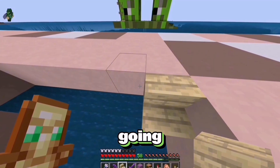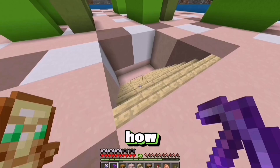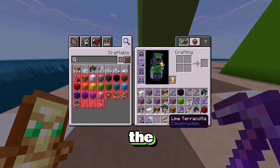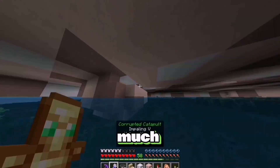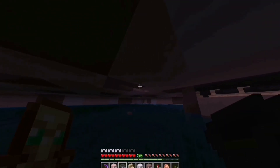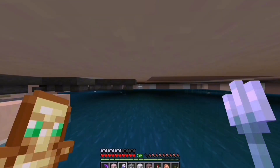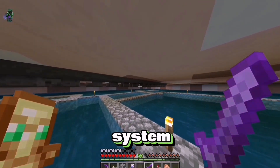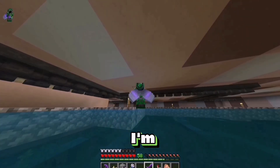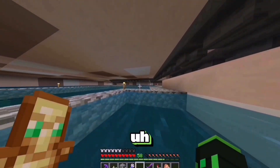So there'll be birch stairs going down right here - I use birch stairs because they're very much the most similar to the sand block. At the back right here is where the chests will go. And now I'm just going to break out the floor where the hoppers will be on each side of every stalk. Now I'll have another line of hoppers on top of these hoppers connecting to the chests. I'm just going to connect up every single hole so there'll be hoppers underneath every hole. The collection system is built - it's a little bit messy down here but I think it should work.